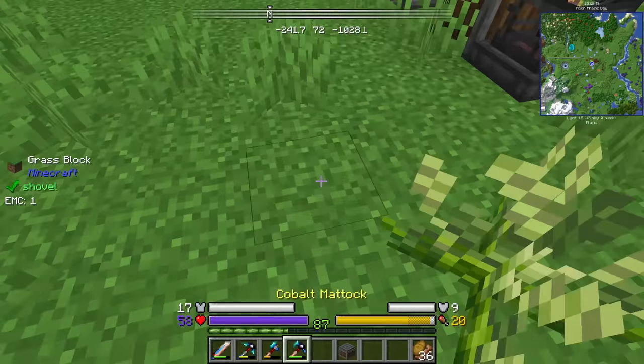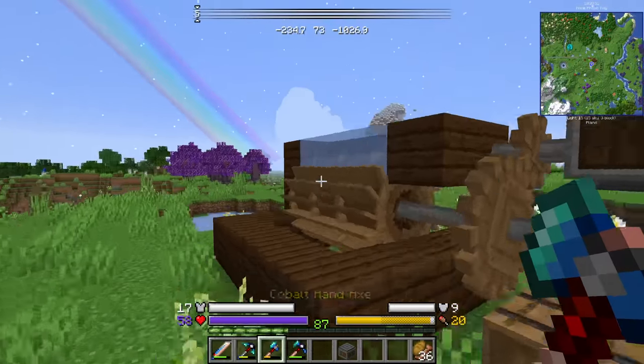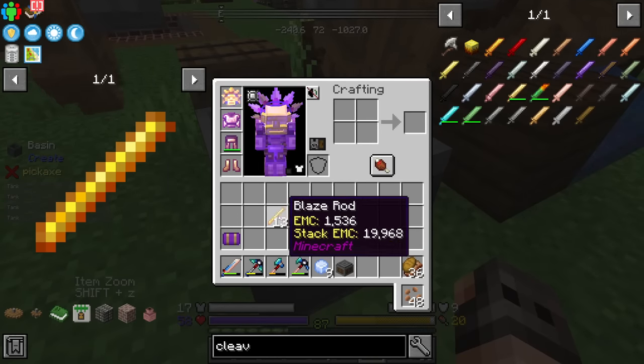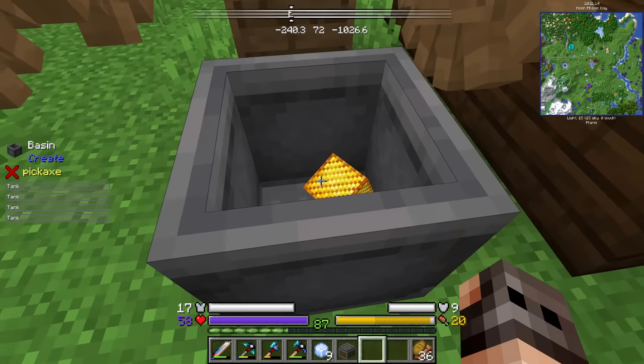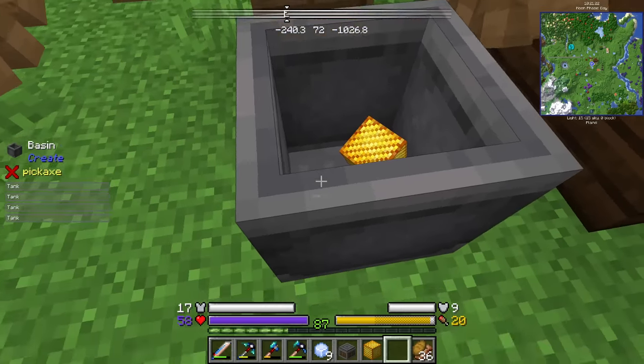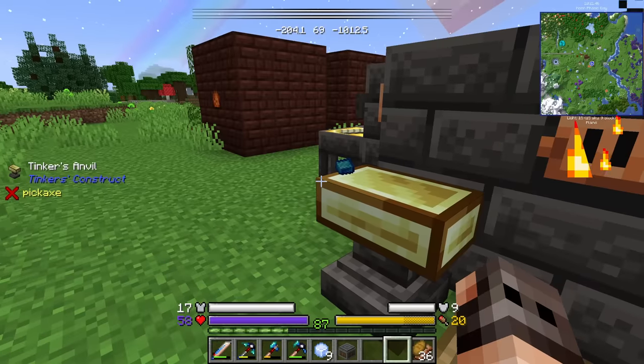I'm not really great with the new Tinkers'. I have disabled the ice but it still freezes over. It seems that in order to process Manyullyn as well as hepatizon, we're gonna need blazing blood. So hence, we have a few blaze mesh. Yes, that gives us 18 ingots.